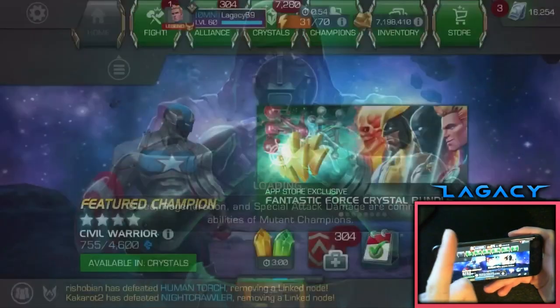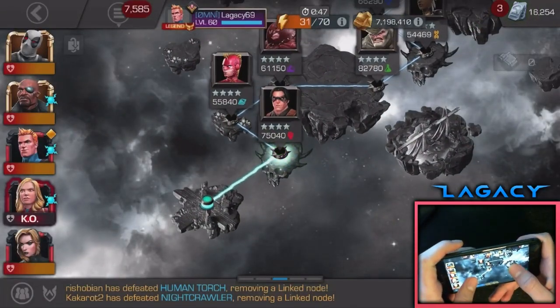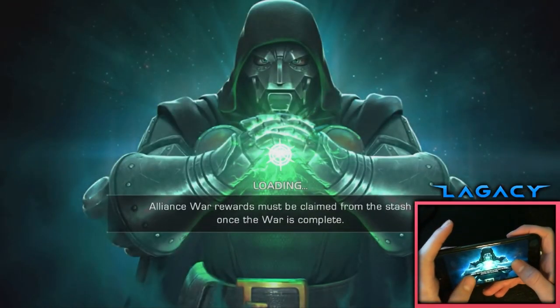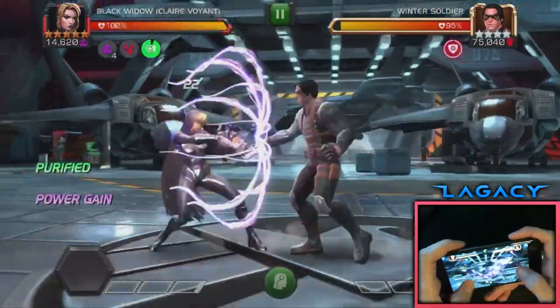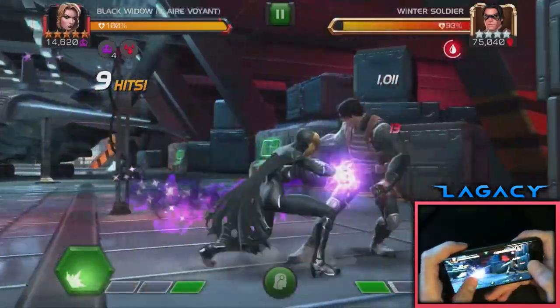So that's number one - just fighting annoying champions where you can't really parry their first medium attack. Another scenario where this is extremely useful is, for example, in map seven I have a fight against a Bishop where it's mesmerize, prove yourself, and start with two bars of power. So it's really annoying and I don't want him to throw his power.